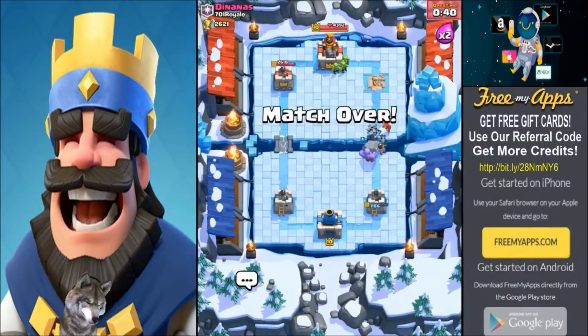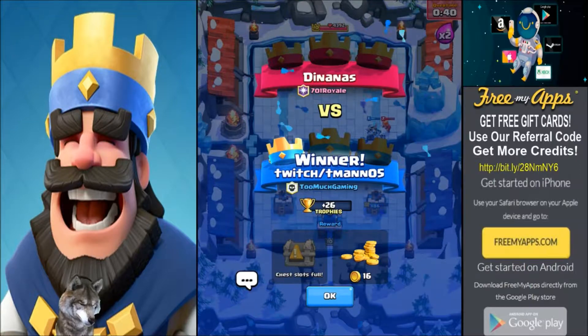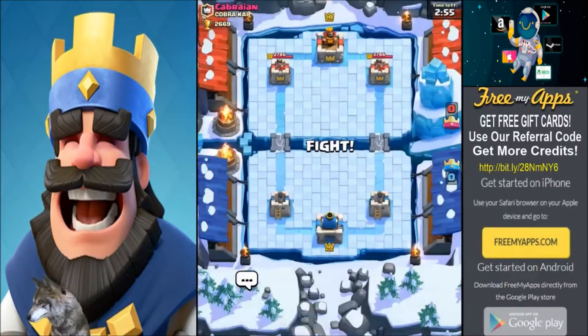And that's it — just keep the constant pressure going. That last minute is crucial guys. You could add an elixir pump in there as well but I found I don't really need it. Okay guys, battle number three, here we go.